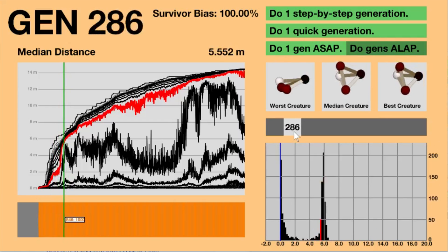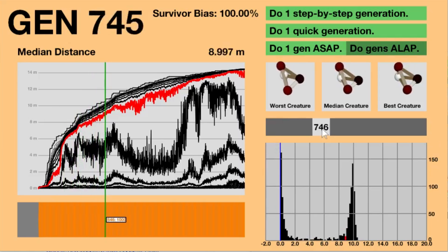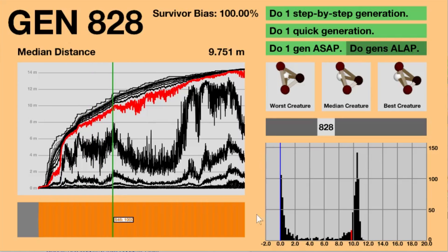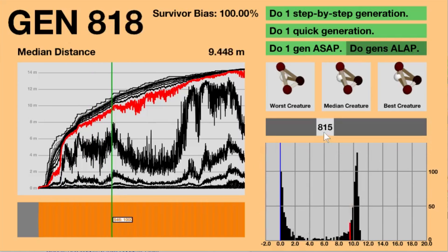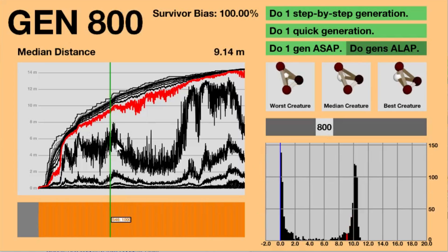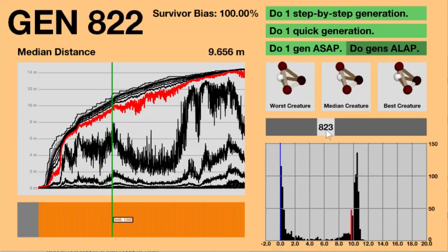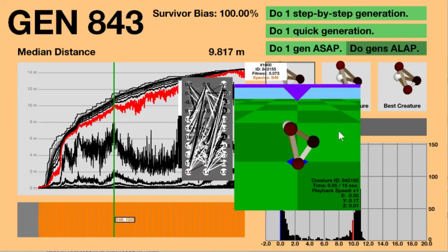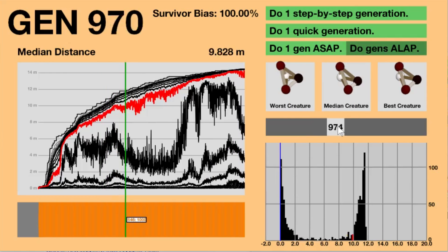For a long time you end up with a bathtub curve shape in the histogram, where there are two peaks almost equal in size — incapable creatures and capable creatures. What that means is that whichever percentile line happens to be in the middle of the bathtub curve — in this case the 40th percentile — it will jump around wildly because there are so few creatures in this middle region. Very slight changes in the heights of these peaks will make that 40th percentile line jump from about 2 up to 8 and back again. That's a very clear trait of the bathtub curve.